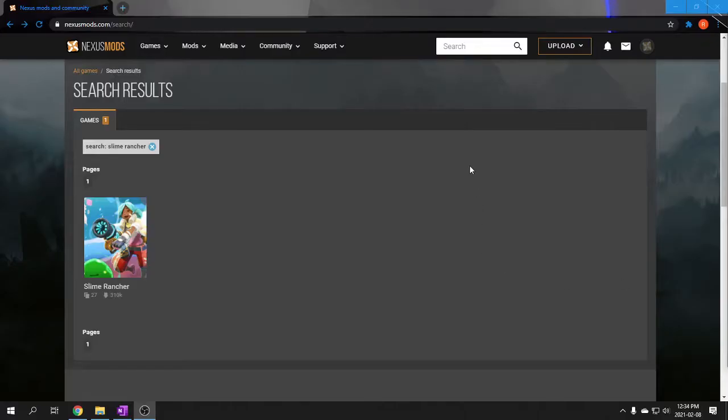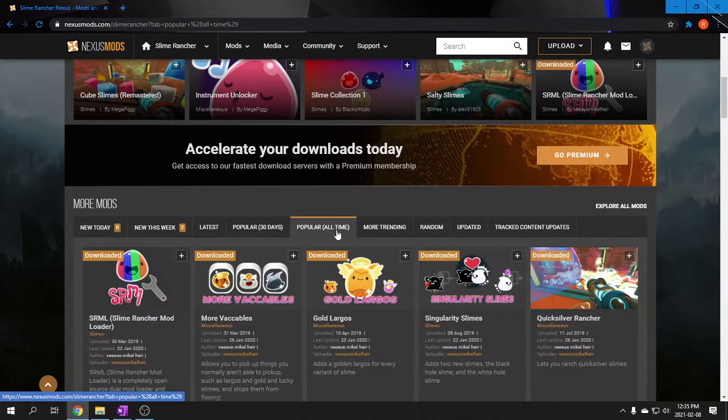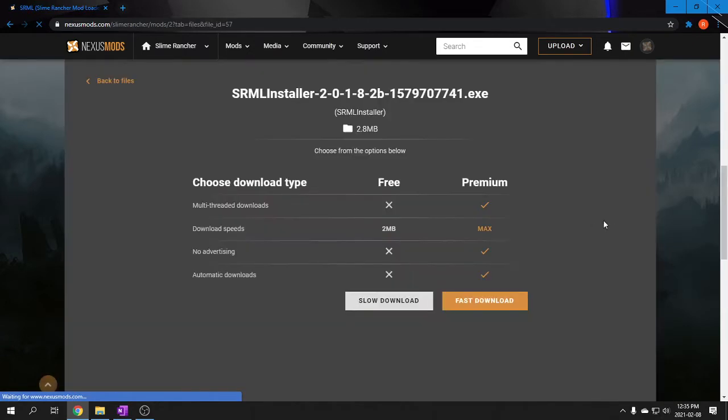The first thing you need to do to install it is head over to Nexus Mods, search up Slime Rancher, and click on Most Popular. Here you can see all the mods, but the one we want right now is the mod loader. Click on it, and click the Download button over on the right. In order to download from Nexus Mods, you'll need to make a free account.